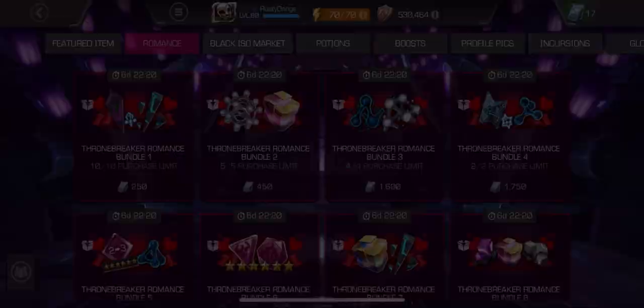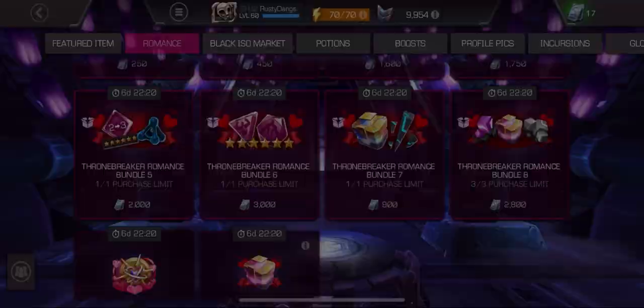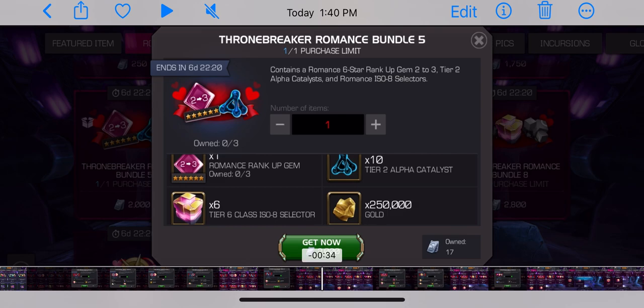And that's a bummer because that's probably your main one. Six star Nexus for 1,750 units — those are such gambles. I think again it's a C minus or D plus. A rank two to rank three rank up gem for 2,000 units and 10 tier two alpha, along with a truly pathetic amount of gold.